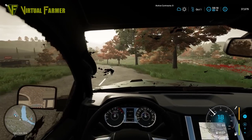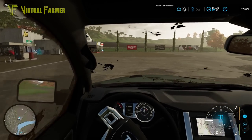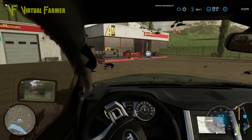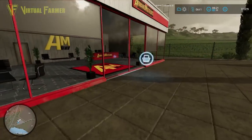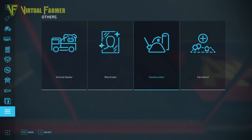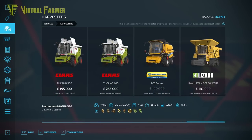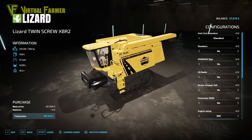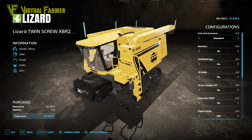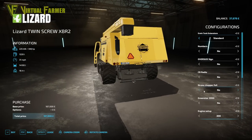Our more immediate task is getting these sunflowers harvested so we can start making some money. Today, seeing as we've saved a bit of money on the dairy, we're going to hire a combine I've wanted to try out for a very long time. This map sort of fits it — I think it might be an American one. Basically, it is the Lizard Twin Screw XBR2 by Sid Modding. We're going to get the base version of it and lease it.